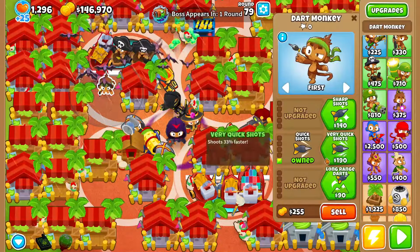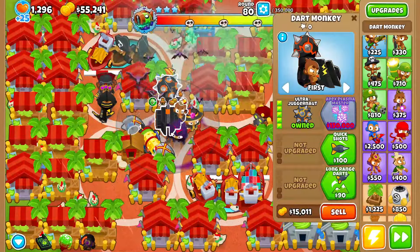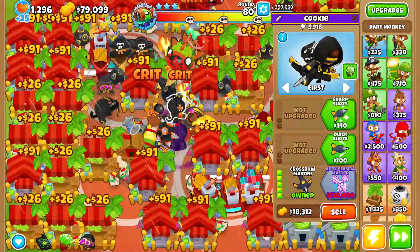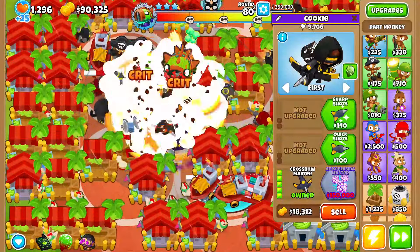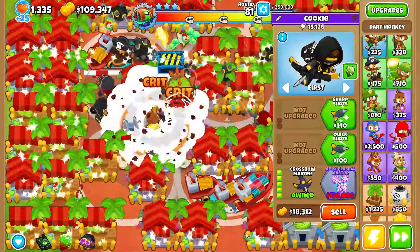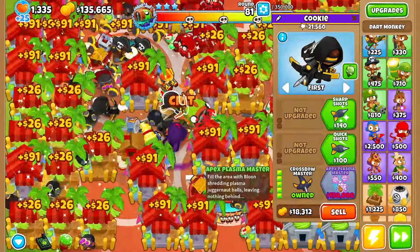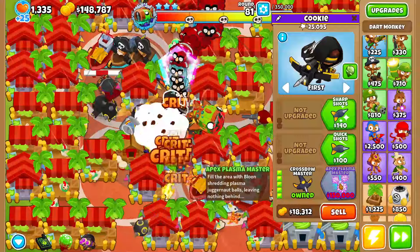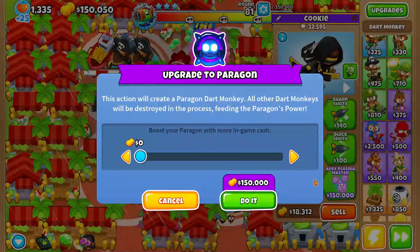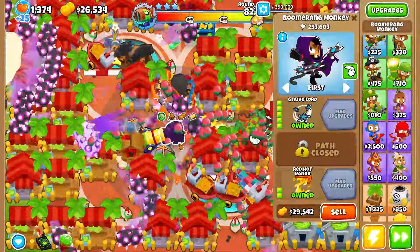Round 80 — I'm gonna save up for the dark paragon. We'll grab all the fifth tiers here; we're missing like 60-90k, doesn't matter, we'll just wait. You could sell some central markets if you want, but I'm gonna wait it out. Once we grab this paragon we're gonna go back to grabbing more central markets.